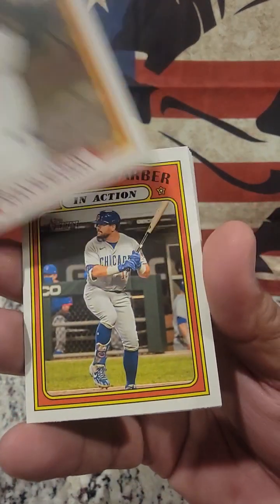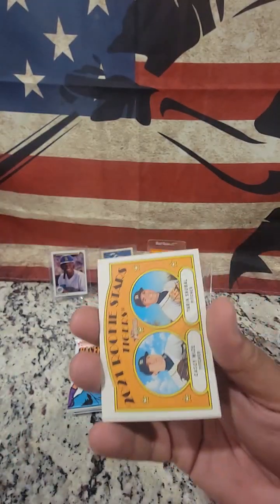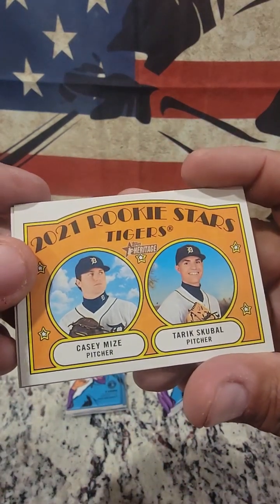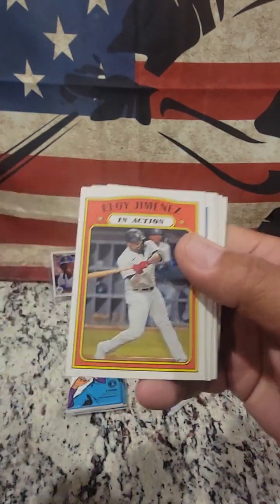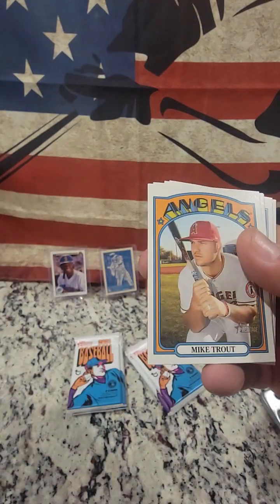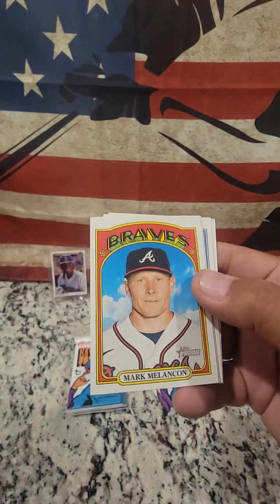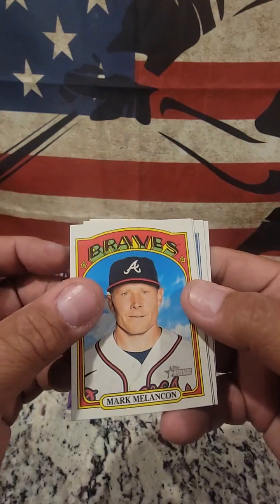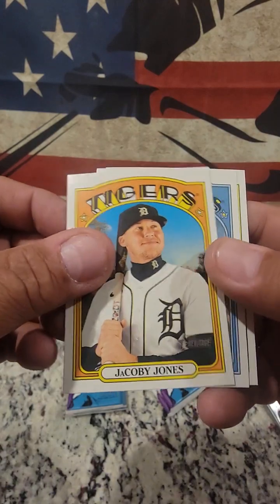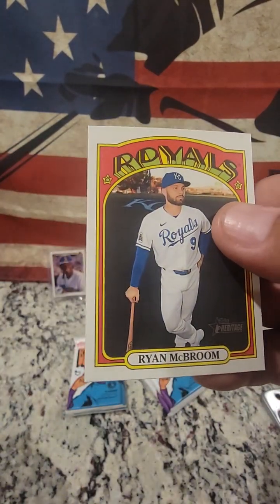Pack three: Ryan McMahon, Kyle Schwarber in action, 2021 Rookie Stars, Eloy Jimenez in action — oh, there's part of the picture — ooh, a Mike Trout card! From my Angels. Mark Melancon, Jacoby Jones, John Brebbia, and Ryan McBroom. It's got an Aaron Judge and a Mike Trout.